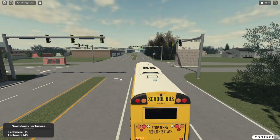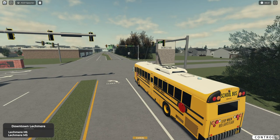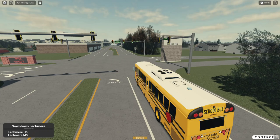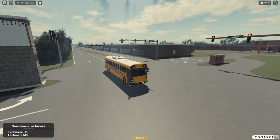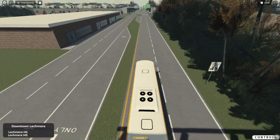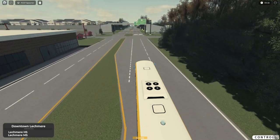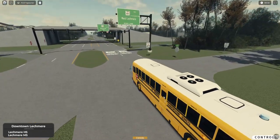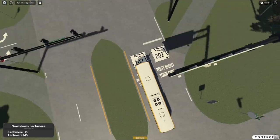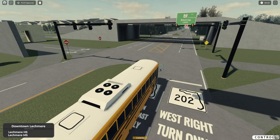Why do they choose that font on the sign over there? It says 'Hill Valley' but the font is so weird. I would choose a different font. One thing I do like is the interstate signs, the highway signs — whatever you want to call them — those are very nice. Same with the stuff on the ground here, very cool.